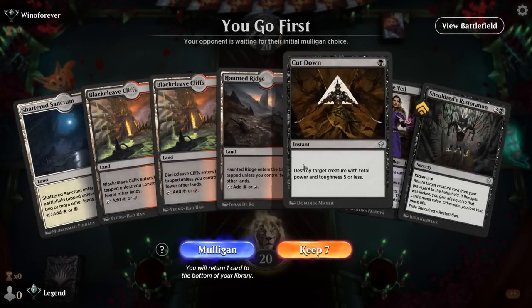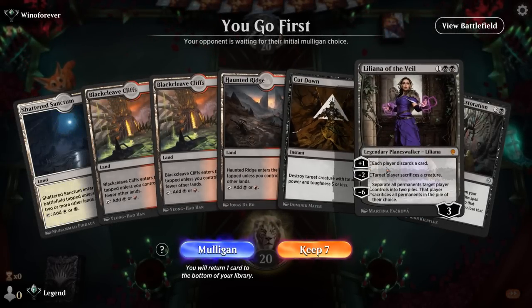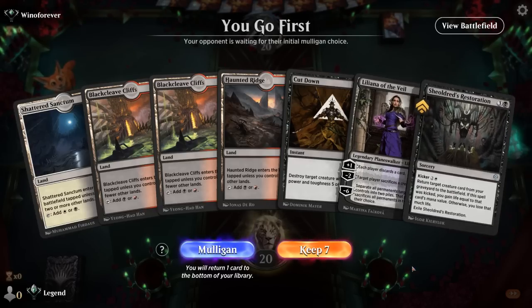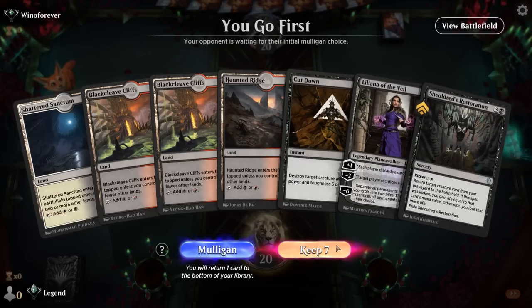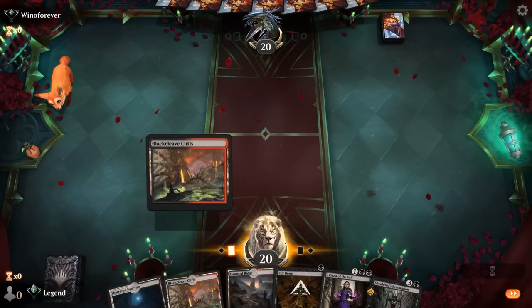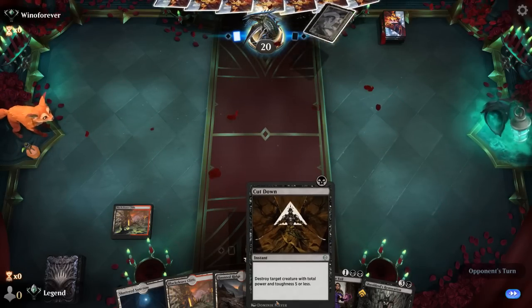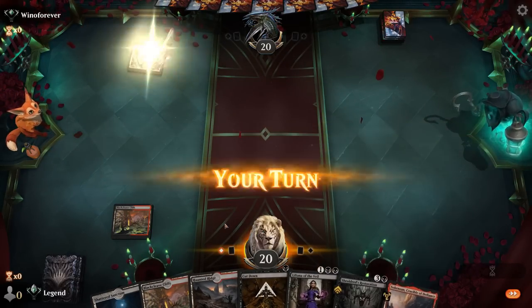Okay, we're on the play. The hand is missing an expensive creature to discard, but once we find it, Liliana can put it in the graveyard, Restoration can get it back, so it's worth a keep. We've got a few draw effects to cycle through the deck, and at least an early Cut Down to make sure we don't get run over — and it makes it more likely we can set up an effective minus-two.